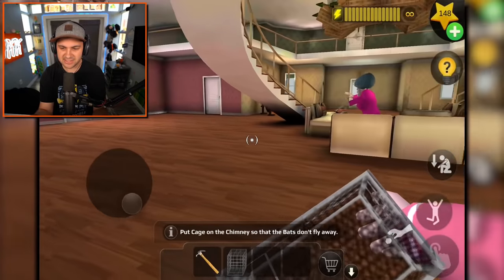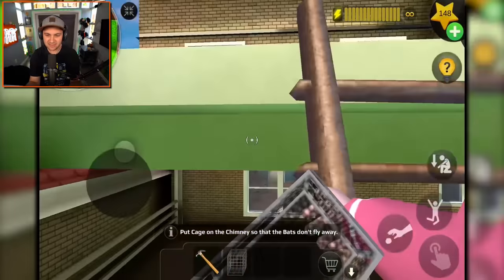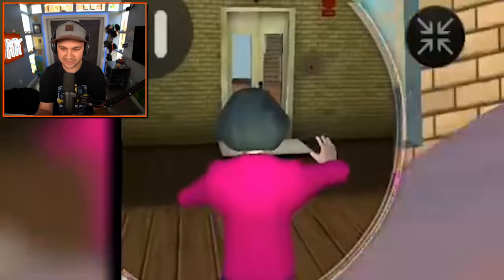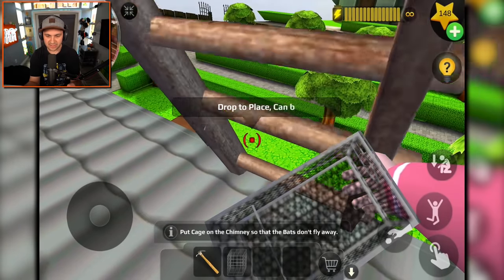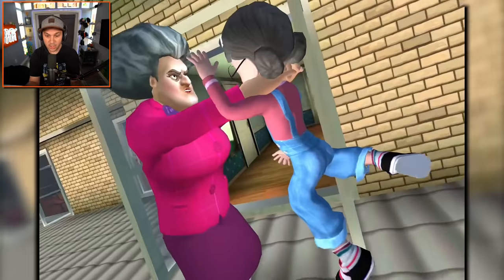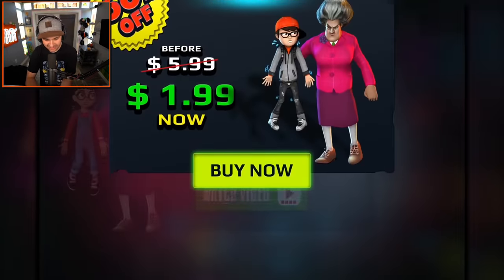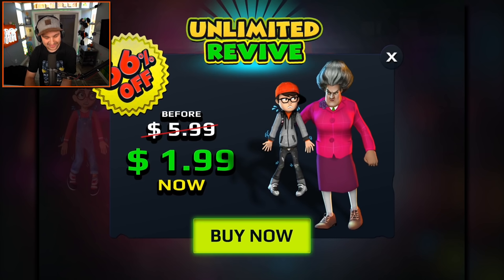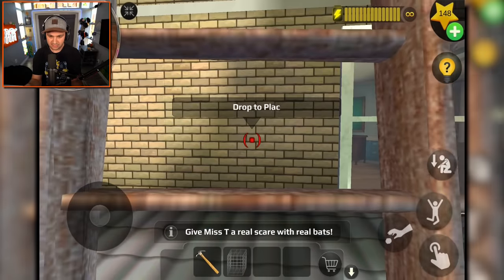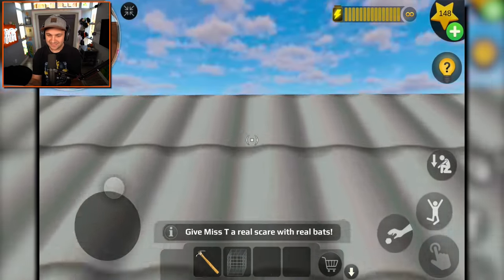I am being chased by Miss T - I don't like this. She's still chasing me. Does she climb the ladder? No, she doesn't. I guess I can try grabbing the ladder and going even further up. She went around - oh my gosh, what a sneaky lady! I was given the opportunity to escape so I did. I've made it to the very top of Miss T's roof, which I've never been up here before.